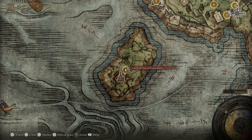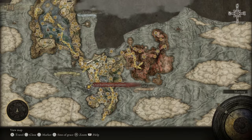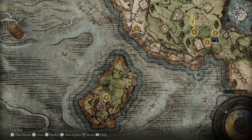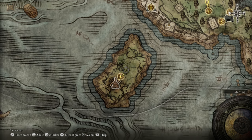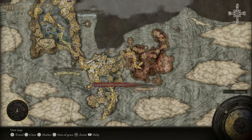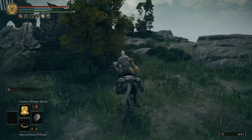The most efficient way to collect this stuff is to go to the Church of Dragon Communion — that's the little island off the west of Limgrave. You can get to and unlock the Site of Grace there via the Coastal Cave. To do that, you have to beat the bosses in the Coastal Cave and then keep going through it, and it will lead all the way through to the Church of Dragon Communion. I'll put a link in the description for how to get through the Coastal Cave if you haven't done that yet.